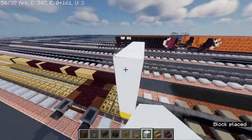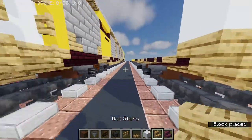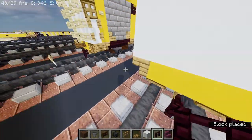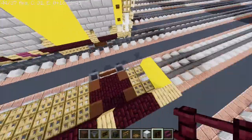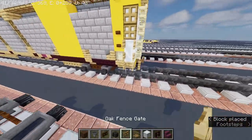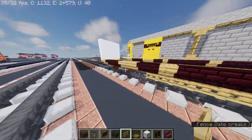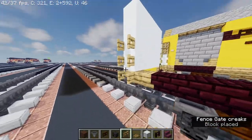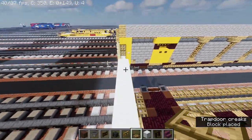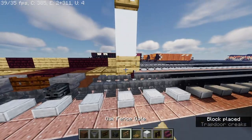Fill this up. Another brick fence — same thing at the back. Oak fence gate. Oak trapdoor. Oak trapdoor. Oak fence gate.